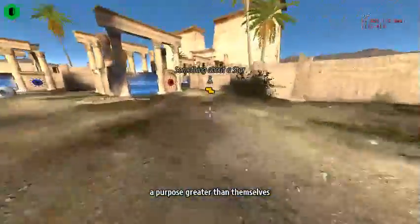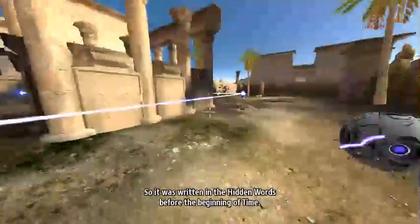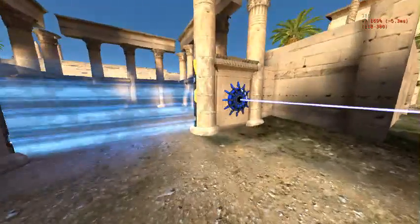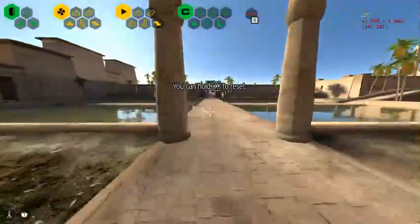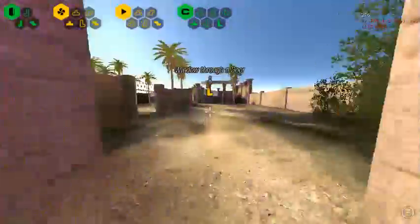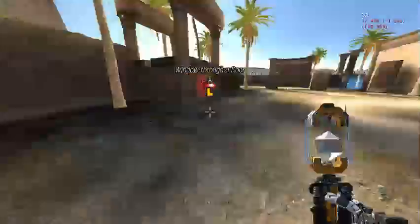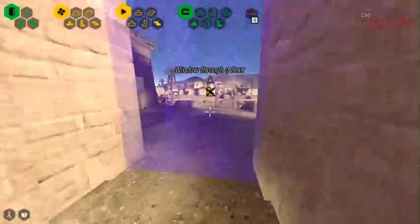Come up here and the intended solution is pretty simple, so we're just going to do that. Reset checkpoint and turn around. Now we're going to Window Through a Door — grab this jammer and do another perfect item jump. But you actually need to curve this one, so curve your camera to make it over this wall. This might take a few attempts, but once you know how it's pretty easy. Reset again here.